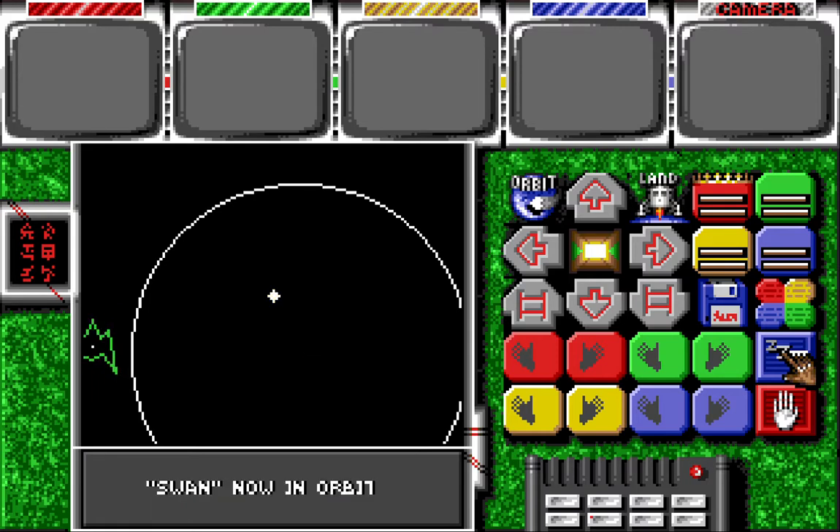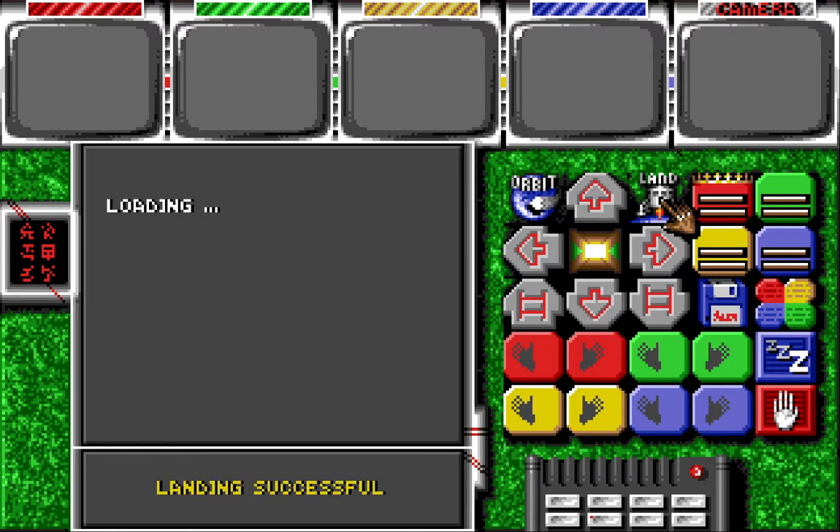Now all we do is hit the snooze button. We land by pressing the land button — a little lander comes out of the ship — and now you're going onto the planet.